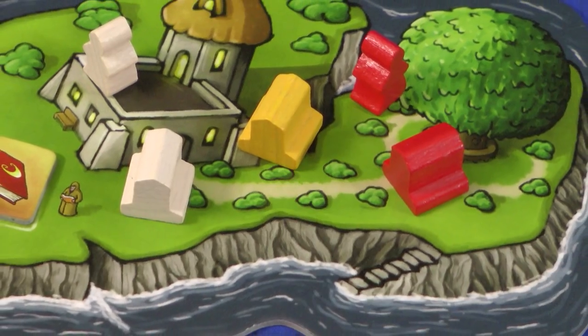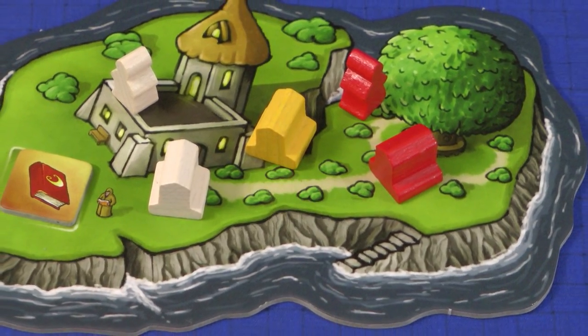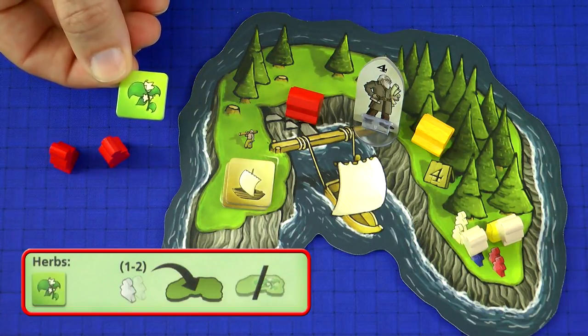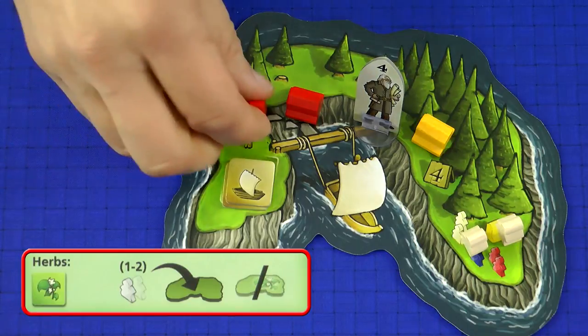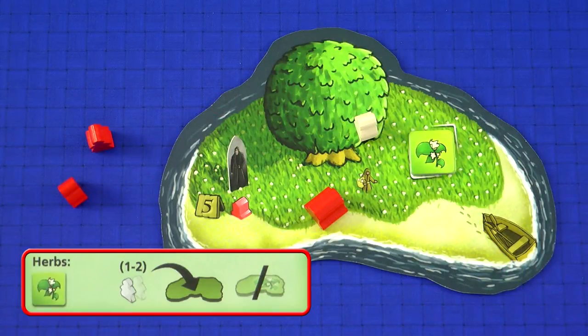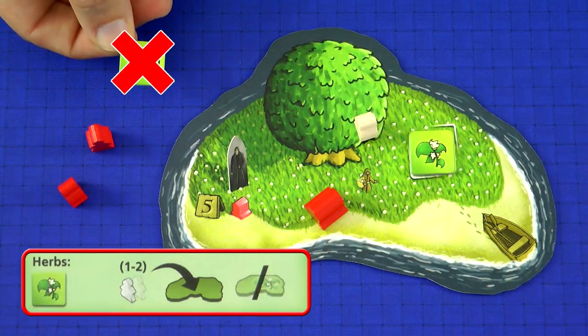Each player can only have one Shrine on each Isle, but there may be any number of Shrines from different players on that Isle. The Herbs action allows you to spend a Herbal Favor token to reactivate one or two inactive Novices on one Holy Isle, potentially allowing you to use them again this round. The only exception is that you cannot use this action on the Herb Isle itself.